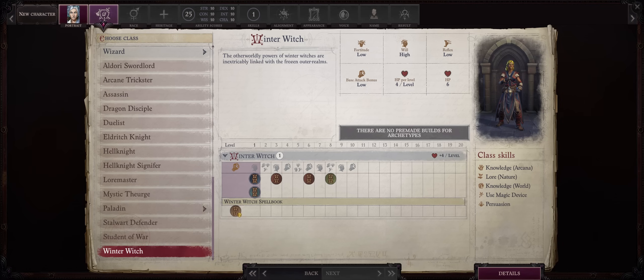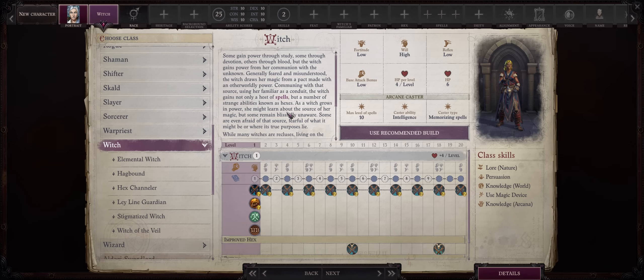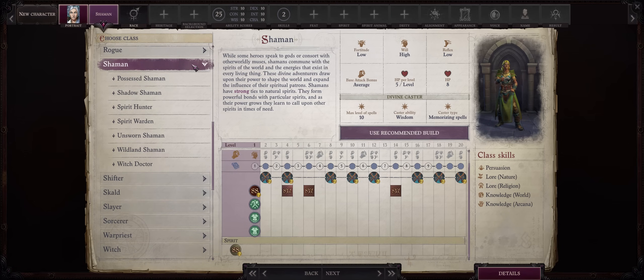Alright, so first let's do a quick review on what Winter Witch actually provides to your character. To qualify for it, you need either the Frost Spirit as a Shaman, or the Winter Patron as a Witch. You can actually build your Winter Witch by starting as either the Witch class and ideally merging with Lich, as I will do for this build, or go with Shaman and ideally merge with Angel instead.